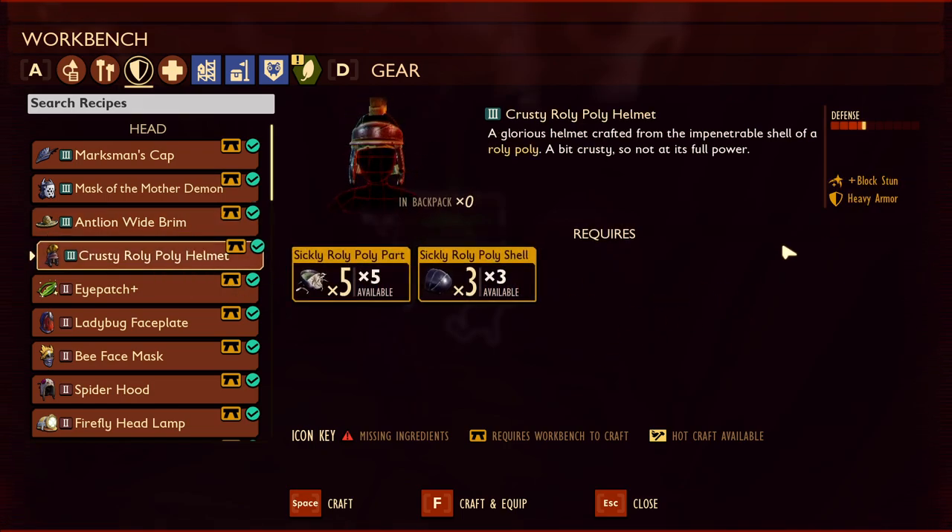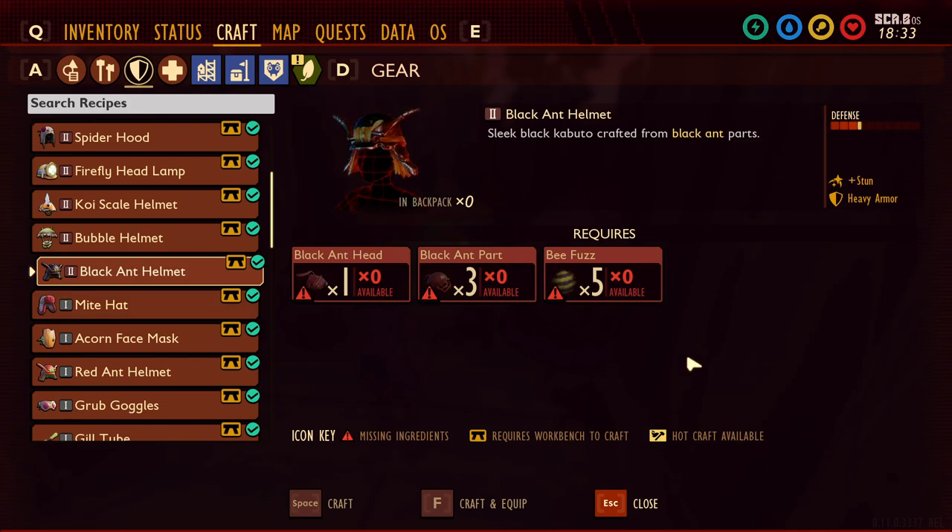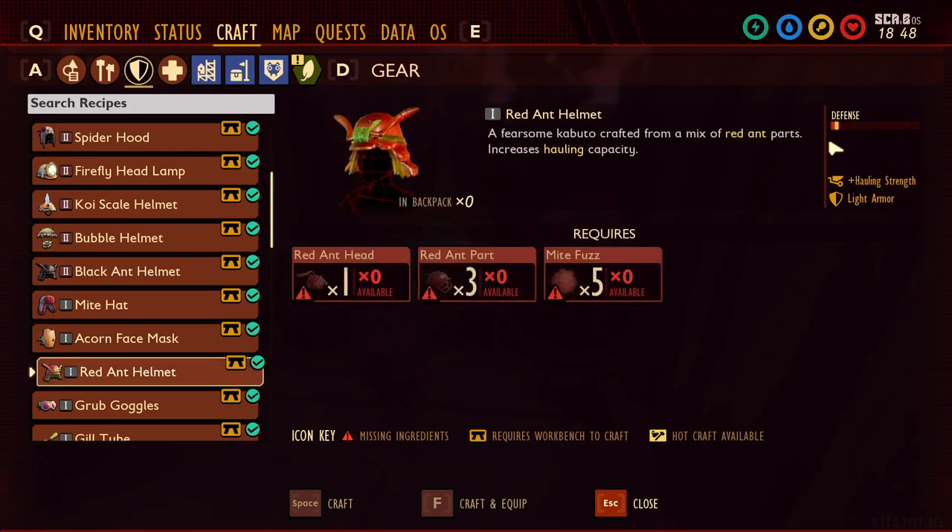Next up is the crusty roly-poly helmet, which gives you block stun — blocking attacks builds the stun gauge on enemies. This means when you're attacking an enemy, blocking helps build the stun meter so enemies get stunned more easily, and it doesn't have to be a perfect block. Next is the black ant helmet, whose status effect is that all attacks build extra stun gauge. There seems to be a bit more focus on stunning enemies now. The full set bonus for the black ant armor is to reflect a portion of damage dealt back to the attacker, so a portion of attack damage any insect or player does to you will be reflected back to them.